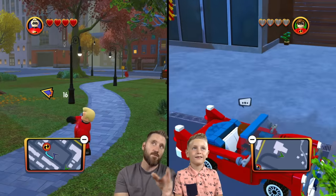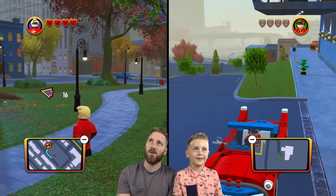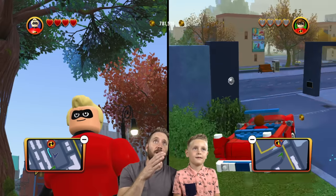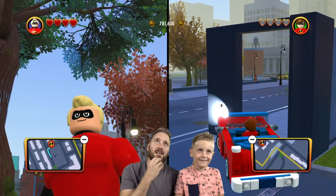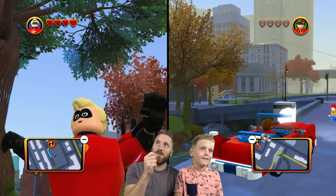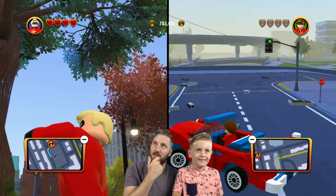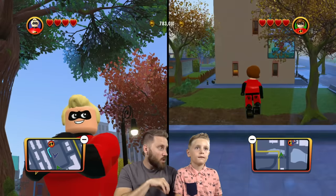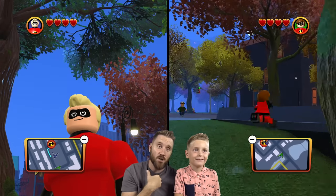We're gonna try to complete two missions in free roam. Look at this — I'm playing as Mr. Incredible. If I leave him long enough he's gonna do some Hulk Hogan poses. Little Flash is going all over the place — don't wreck that car! It's a big city and we can go to it. Oh there he goes, he's stretching, he's warming up. We can see crimes happening in different places and we can go around and save the day, but it's our choice — we can do whatever we want.